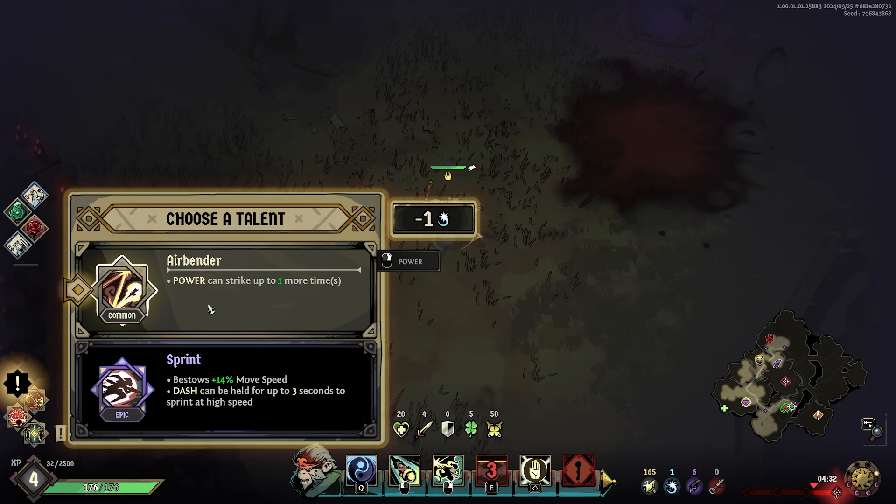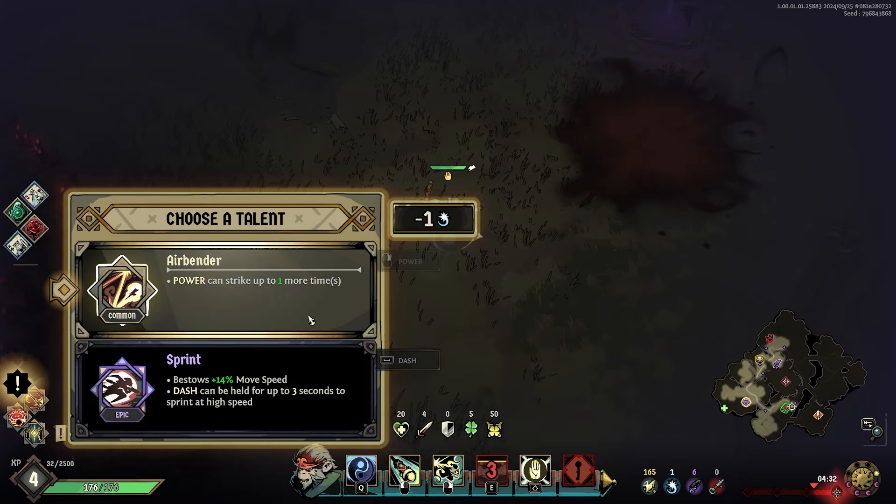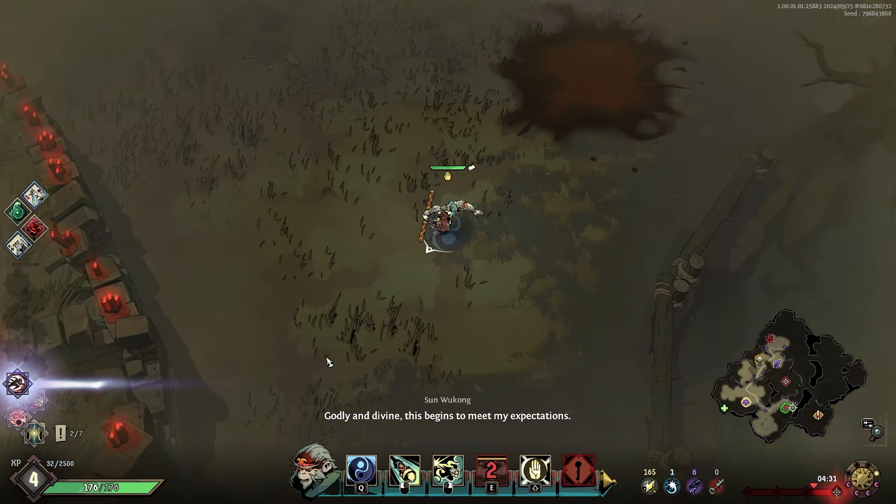We can either get Airbender — power can strike one more time, which is nice at common rarity with upgradeable rarities — or Sprint, which is already epic: 14% movement speed and dash can be held for up to three seconds, sprinting at high speed. We have to try Sprint.